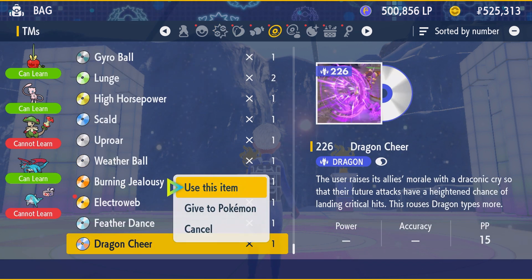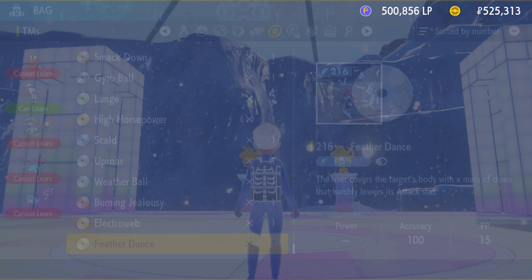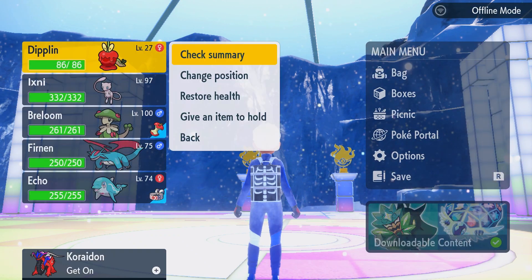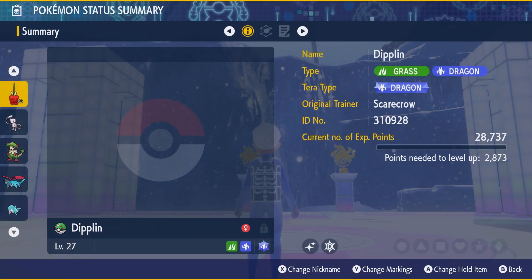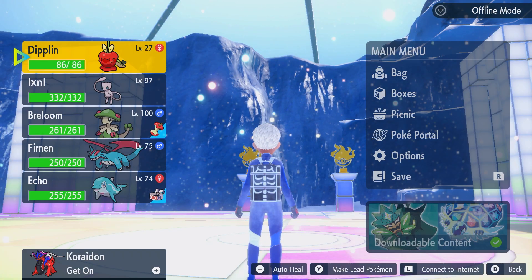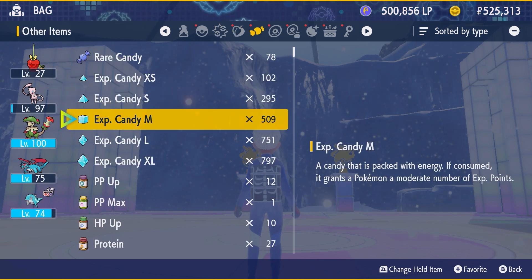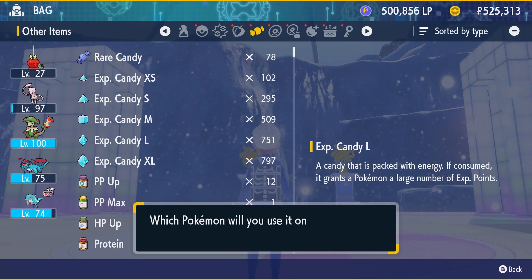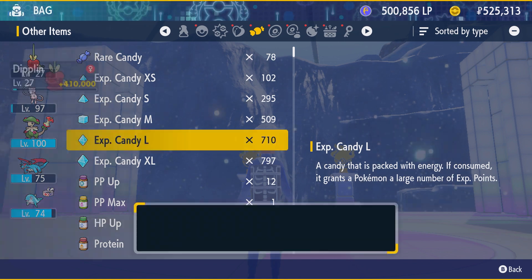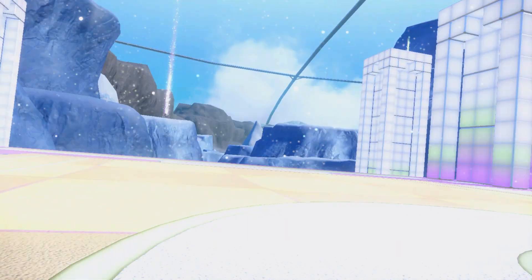So this is Dragon Cheer. It raises the ally's morale with a Draconic Cry so that their future attacks have a heightened chance of landing critical hits — this rouses Dragon types more. You teach Diplin Dragon Cheer, then you level it up at least once, and it will evolve into Hydrapple. That is how you get Hydrapple in Pokemon Scarlet and Violet.